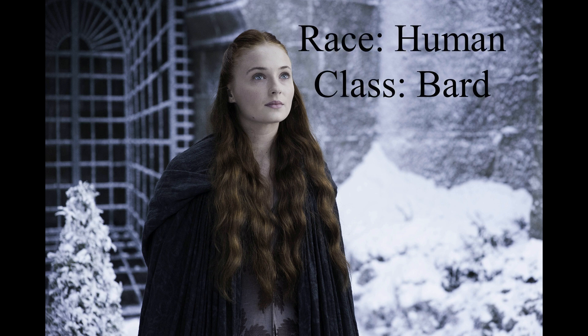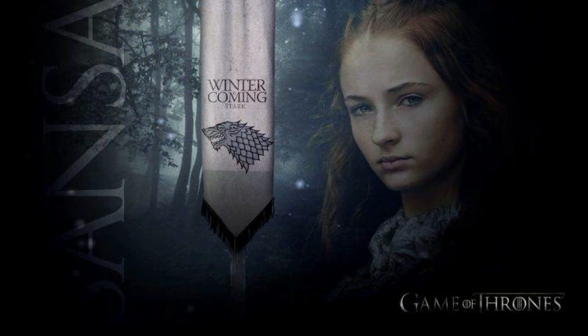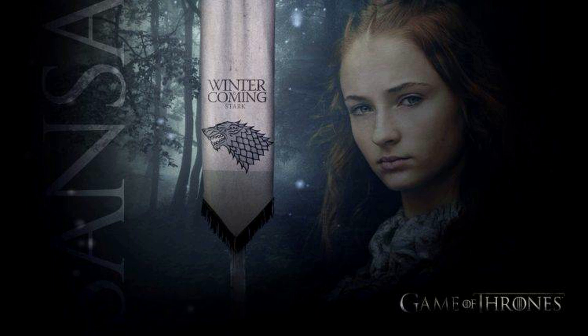So we've established that Sansa is a human bard, using her powers to manipulate the people around her, and now we're going to look at her background. Much like we did for Daenerys, her background's going to be kind of obvious. She was born and raised and treated, for the most part, as a lady slash princess of Westeros. When we leave her at the end of A Dance with Dragons and the few released chapters of The Winds of Winter, she's living as a bastard, but she's still considered a lady — they often call her Lady Alayne in the Vale. I can't really think of a better background for her than that of the noble, but she is living in exile, so there may be a better background out there. If anyone more experienced in D&D wants to give me a shout in the comments, let me know.